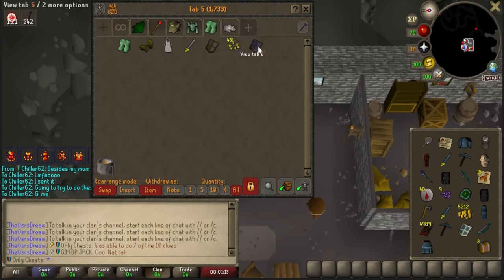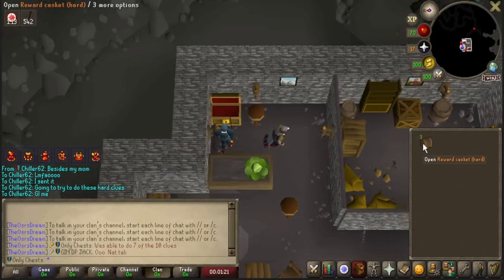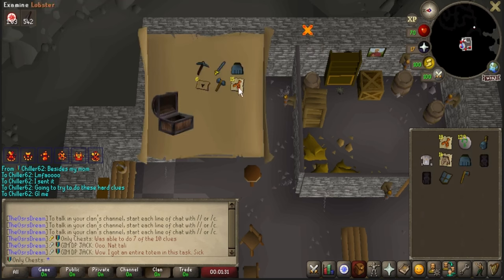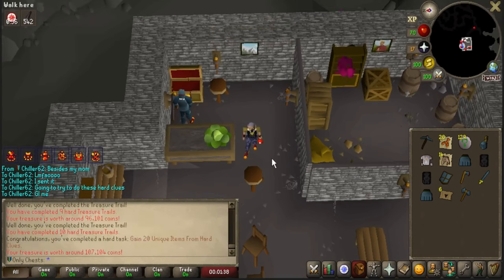We got a Blessing and 3 more Collection Log items — that is going to be nice for us. Let's pull these last 3 out. Now we're talking — a Coif and Vambraces would be nice. We gained 20 uniques from hard clues — that's actually kind of wild, I didn't know we had that many already, and that is another 80-point task. I also managed to grab 4 Brimstone Keys. What I'm looking for here is honestly Dragon Arrowheads.